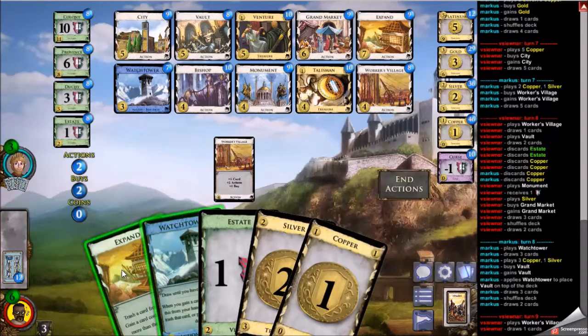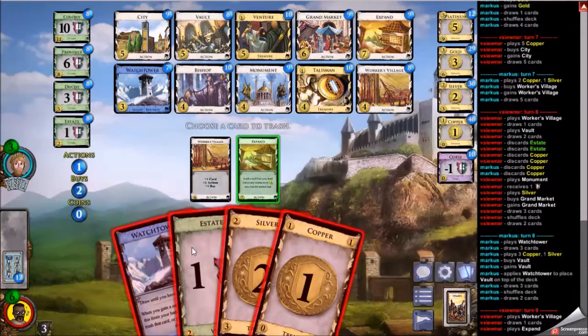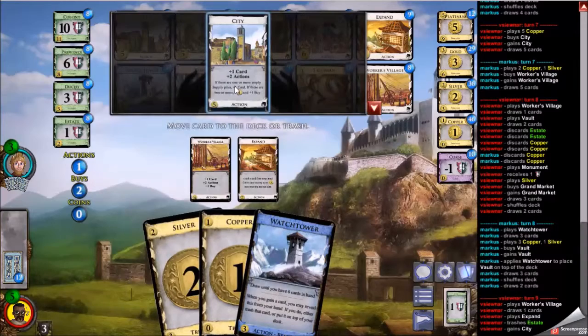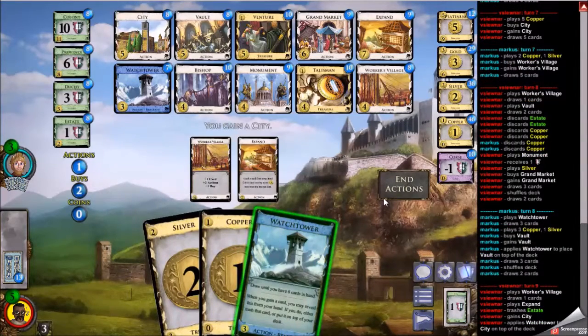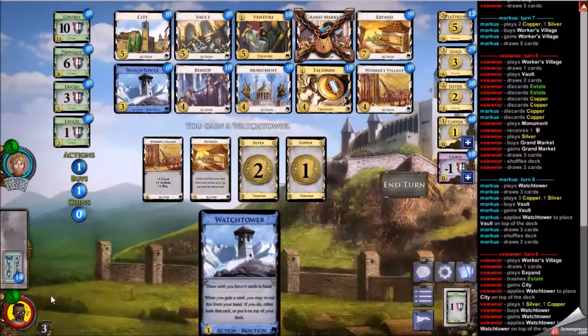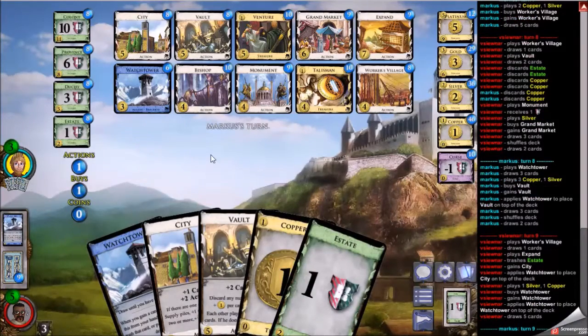My opponent now buys a Vault and top-decks a Watchtower — pretty nice for them. I'm going to see my Expand with an Estate here, which is very nice. I might want to Expand it into something like Venture, where I can play the Watchtower and draw the Venture, but I think the City is just better — and I have that at the top of the deck. No need to play this Watchtower just because it's here. I'll keep it in hand and top-deck another Watchtower so I can draw a few extra cards next turn with City and Watchtower.